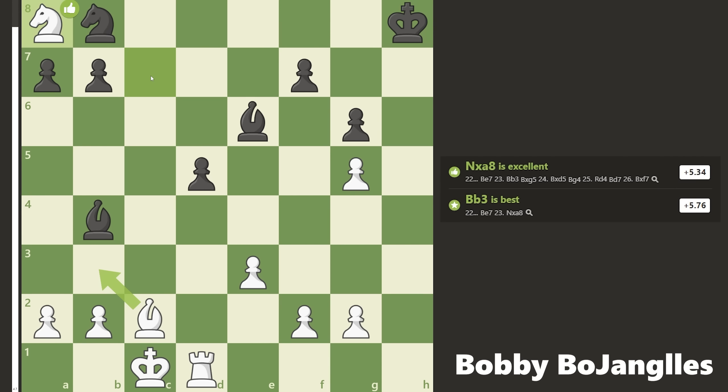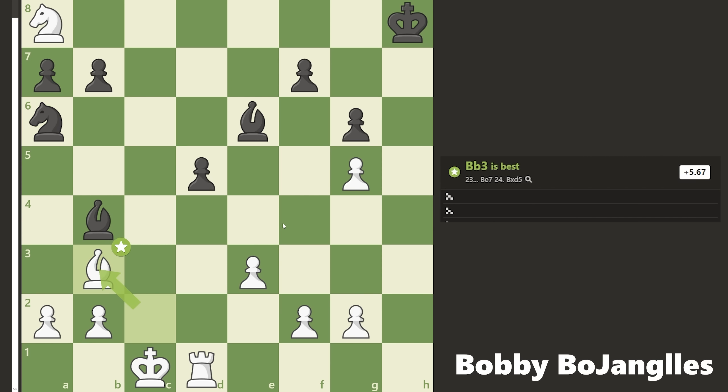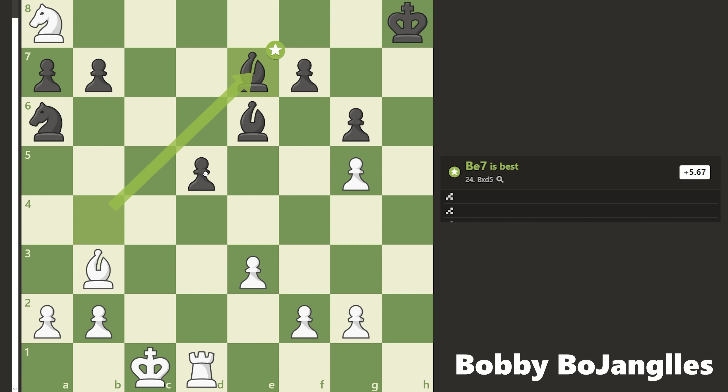They finally developed their bishop, but I'm just going to trade the rooks off. After I take their rook I'm plus three in material, and now I'm the one who wants to simplify, trade pieces, and win the game. My knight is kind of stuck in this corner for now, but they can't really take it, and I'm going to double up on this pawn in the middle.